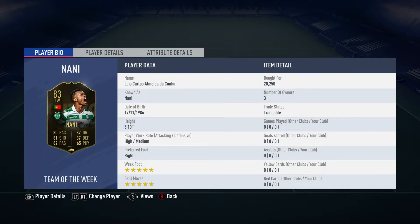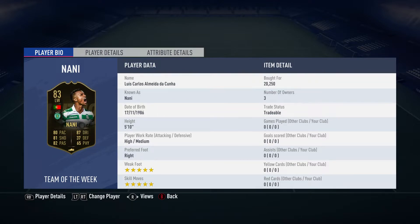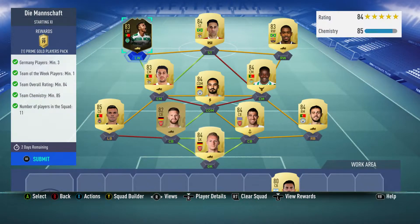The left winger is Luis Carlos Almeida da Cunha, bought for 20,250. He plays for Sporting CP in the Portuguese First League and is Portuguese, but he's known as Nani — we all know him as the previous Manchester United player.